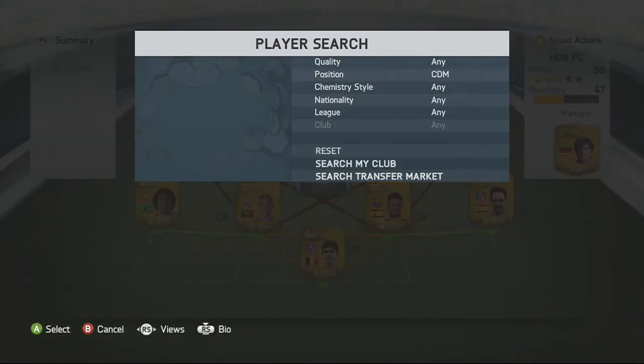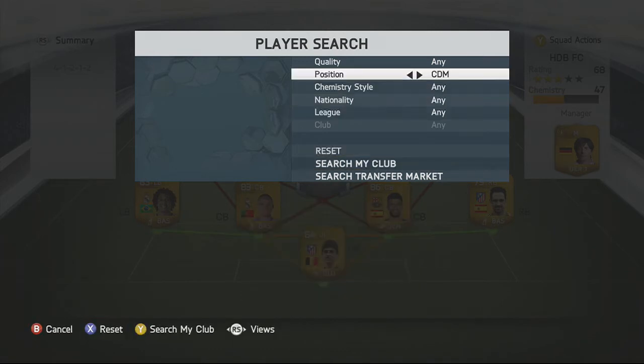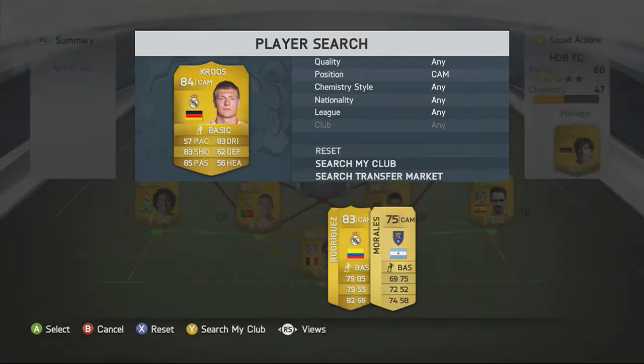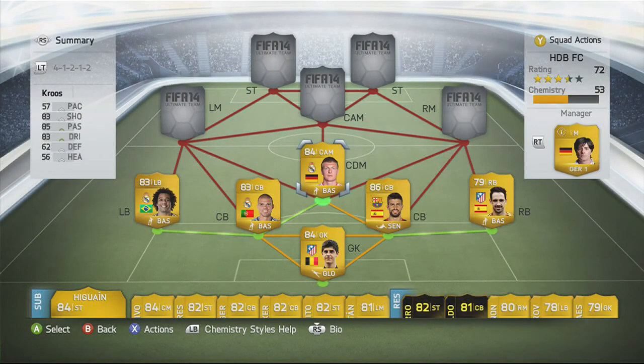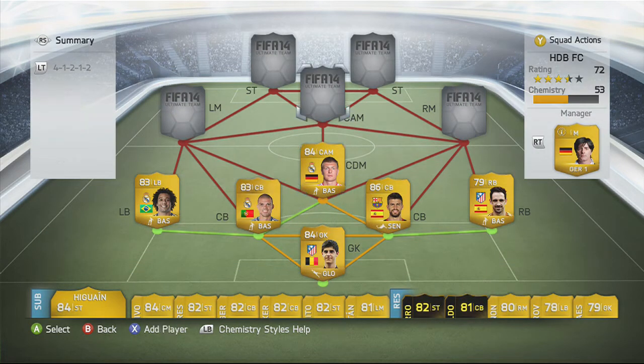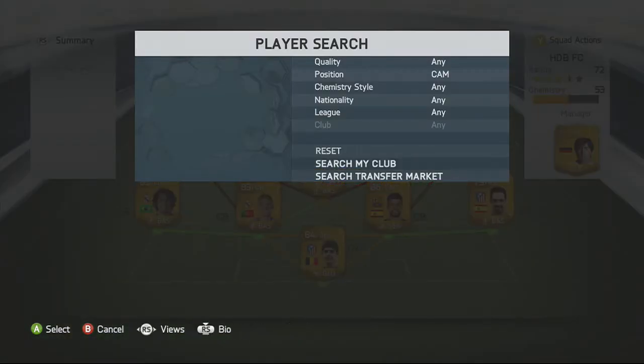Moving to the center defensive mid, we have Kroos — this is his transfer card to Real Madrid. I bought him for 8.3k. He's unbelievable — five star weak foot and three star skill moves. His pace is 57 which doesn't matter much playing CDM. He's got 83 dribbling, 83 shooting, 62 defending, 85 passing — just unbelievable.